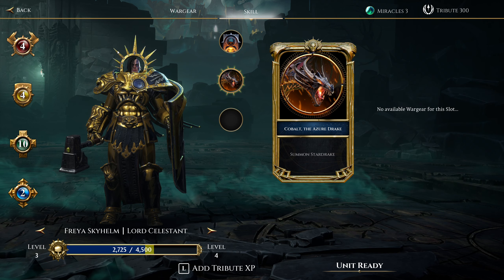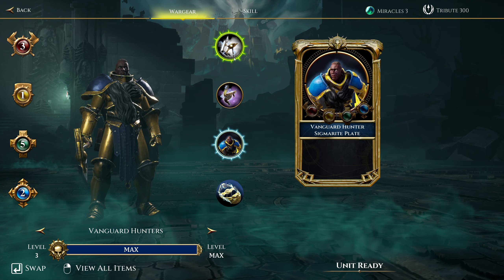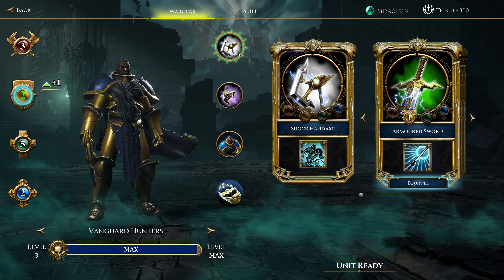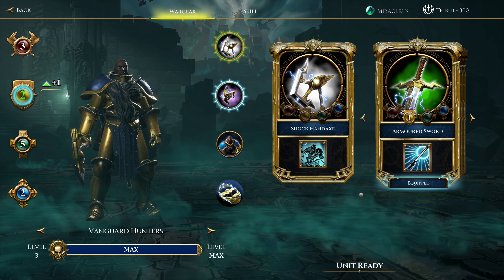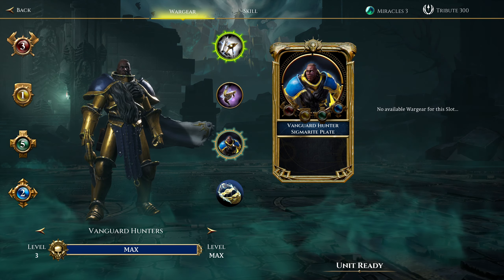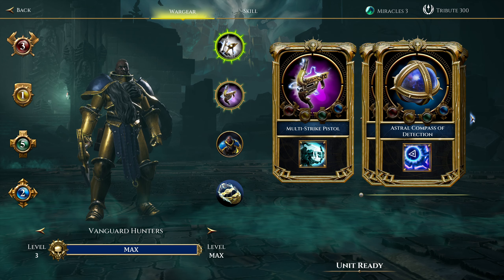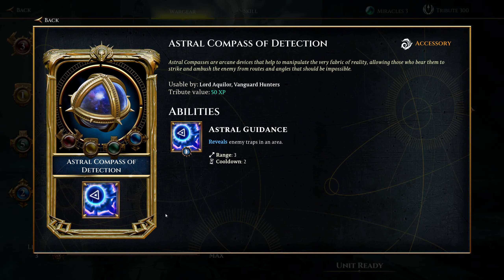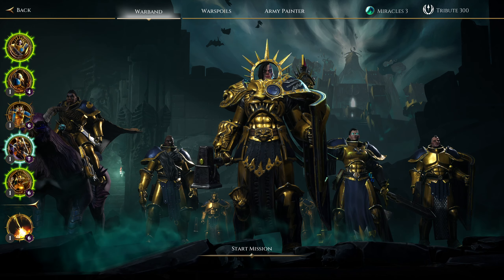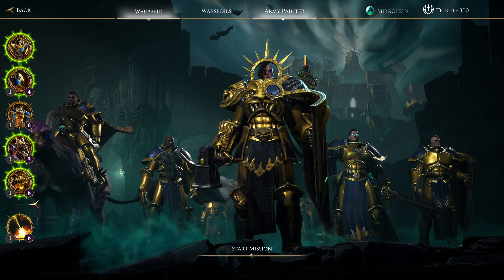We do have that dragon thing — Cobalt, the Azure Drake — we haven't used that yet. So instead of a multi-strike pistol, I can have an Astral Compass of Detection. That's got to be really good... reveals enemy traps in the area. Oh, that sucks — that's not half as good as a multi-strike pistol. The multi-strike pistol is half the reason I bring these guys. Never mind — I was thinking we'd go in the bottom slot, and I'd forgotten that was where the traps were, so I still wouldn't have brought that. That was disappointing.